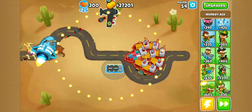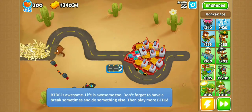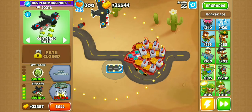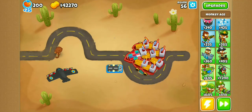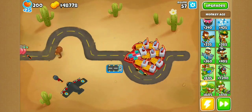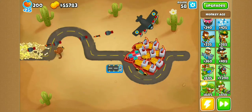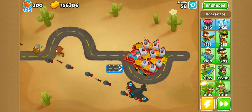I remember back in Bloons Tower Defense 5 there was this thing we used to do called Napsfrills, and oh my god, it was a nightmare. But it was really similar to Chimps, and I'm glad they acknowledged it and added an official mode for it, which was really cool. I struggle to remember what Napsfrills stands for again — was it No Agents, Powers, Selling... it just left me. You can always just Google it if you'd like to know.